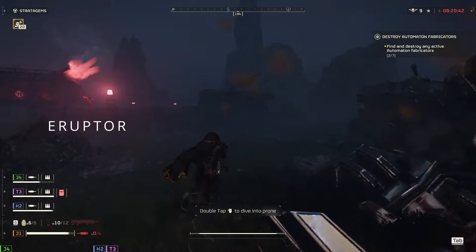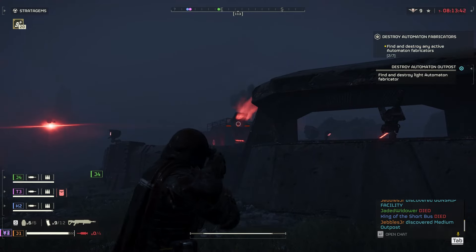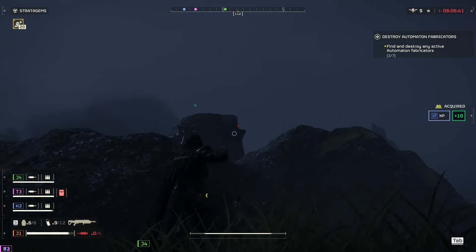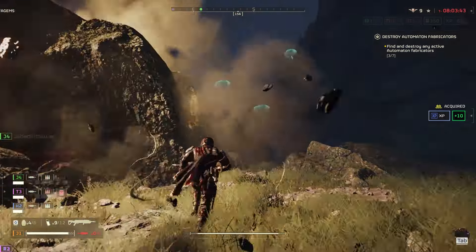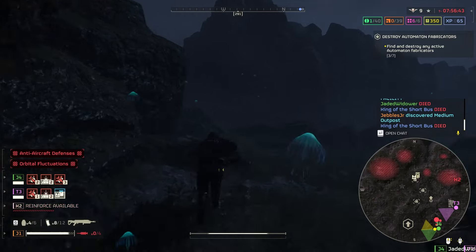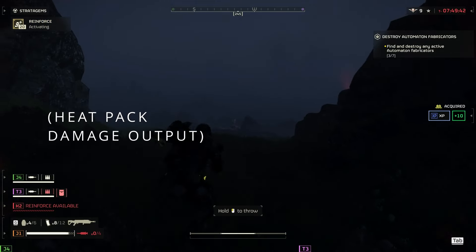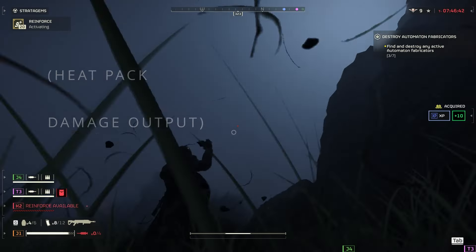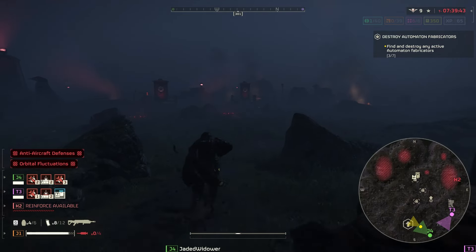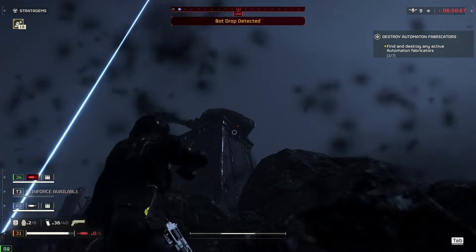One down — heading north to try to get this fabricator. I took one out, couldn't hit the other. Look, I know I was a proponent at first, but this thing does not feel as utilitarian as the scorcher. If it had the splash it should have, it wouldn't be a problem. If this thing was able to shoot properly and do what it's built to do, I think it wouldn't be bad at all.